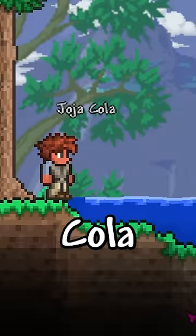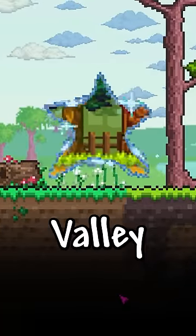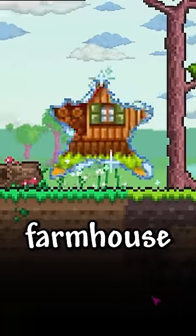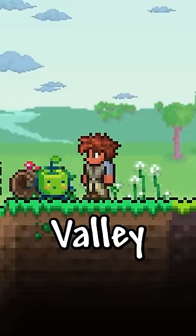After getting a Joja Cola from fishing, if you take it to the dryad, you'll get a cool cutscene where she opens a portal to Stardew Valley, where you'll see the iconic farmhouse including a Junimo that pops out and drops a star drop, which is a pet Junimo from Stardew Valley.